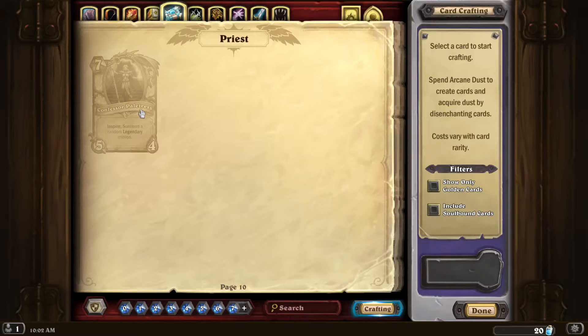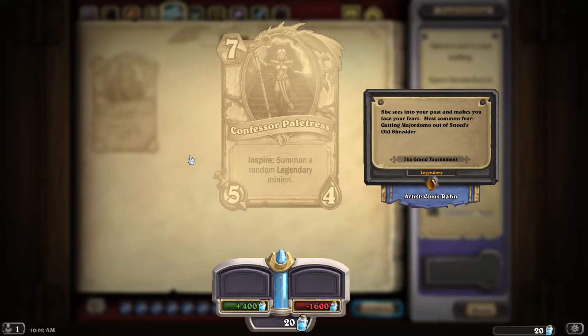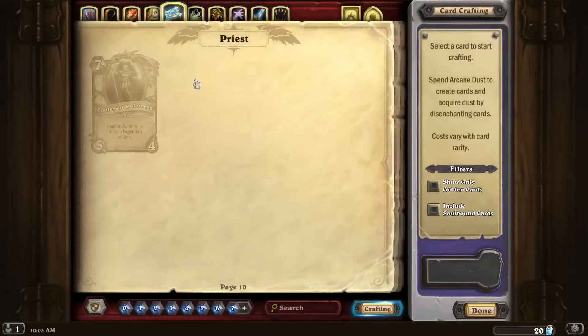Priests — as weird as it sounds, I'm going to have to give it to Confessor Paltris, their class legendary. People think, oh hey, every single time I spend two mana on my hero power — or one with Lady of the Lake — I get a random legendary. That's really cool if you could keep this four health minion alive, but she's also vulnerable to Shadow Word: Death in a Priest matchup, and there's a lot of removal that can get rid of her. She'll probably get one or two legendaries. Honestly, the best case scenario is playing her on turn nine or ten so you get the assured legendary pop. I'm not saying she's horrible, I just don't think she's the best Priest card.